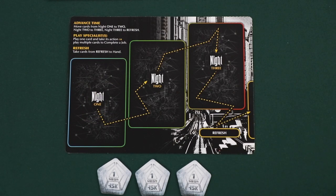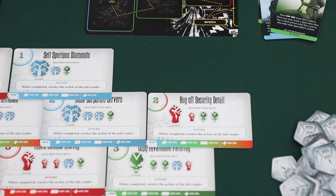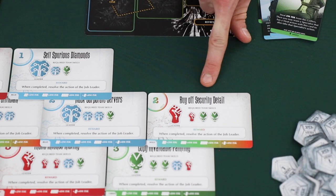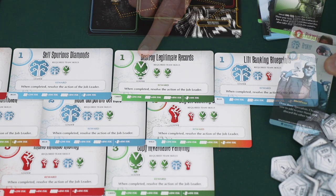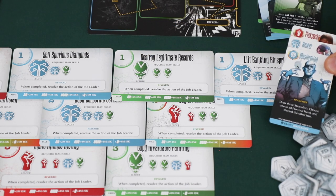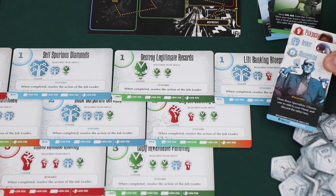The other option during the Play Specialists phase is to complete a job. Job cards are displayed in the inverted pyramid in the middle of the table. Players can only complete job cards that are fully visible. At the start of the game, only the top row is available, but as jobs are completed and removed, new job cards become visible. Each job card has skill requirements — brain, brawn, and speed. To complete a job, a player discards specialists from their hand onto the night 1 space with skill types matching the job's requirements, announces the job they want to claim, and claims it.